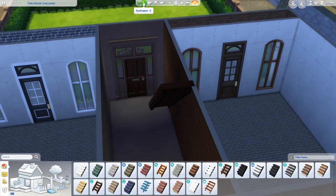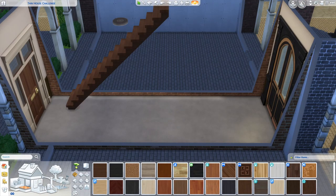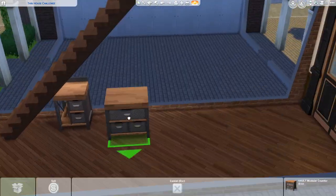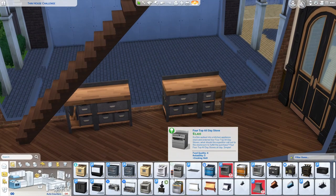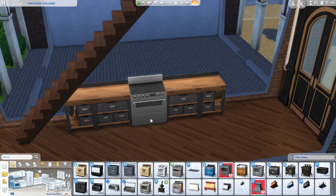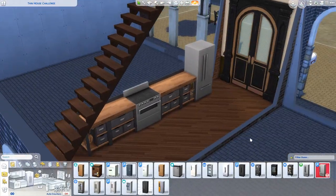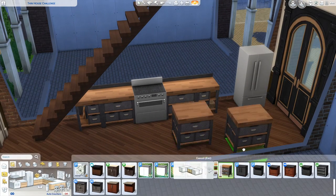This would be easier to do if I waited a few weeks until the Eco Lifestyle pack comes out, because we're going to get a free base game update giving us ladders. Ladders would make this challenge a lot easier — you'd be able to get a lot more space without having the stairs take up all that room. But that's kind of part of the fun of the challenge, I think, is putting everything in while having the staircases.